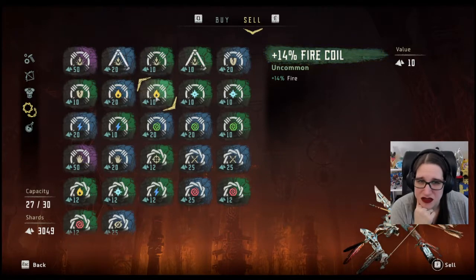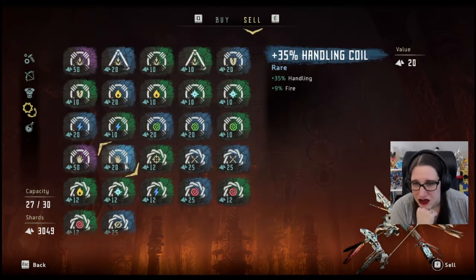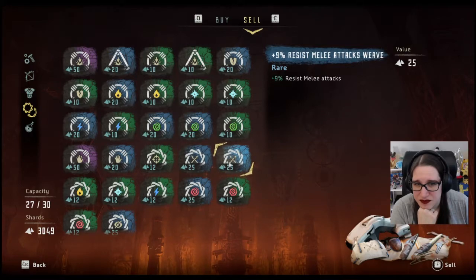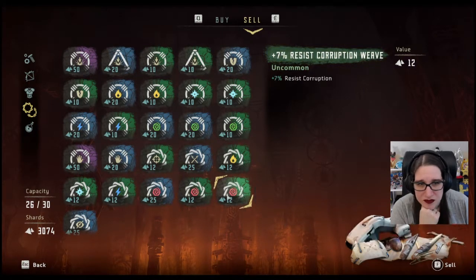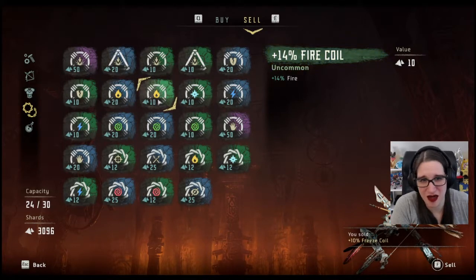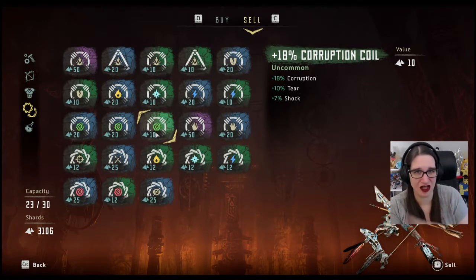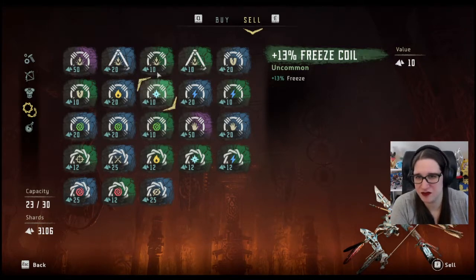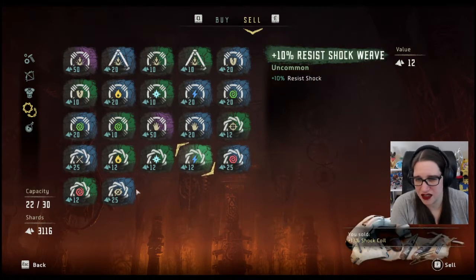Fire, fire. Freeze, freeze. Electric, electric. Lots of corruption. We'll get rid of that one. I just really like that this does corruption, tear, and shock all in one - so I don't want to get rid of that one. Same with this one; I just don't know what I'd give it to. We are gonna get rid of this shock one. That clears up our inventory a little bit.